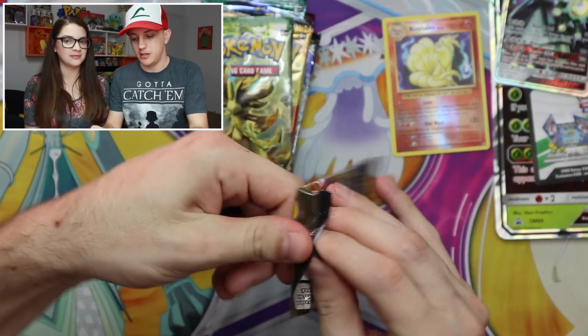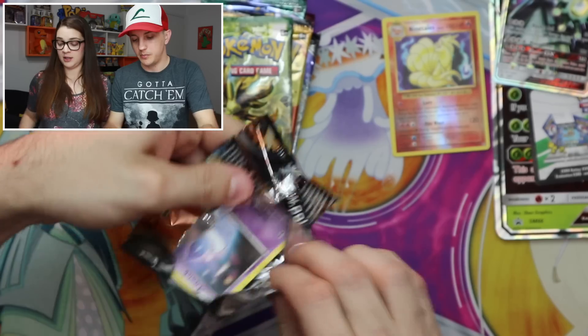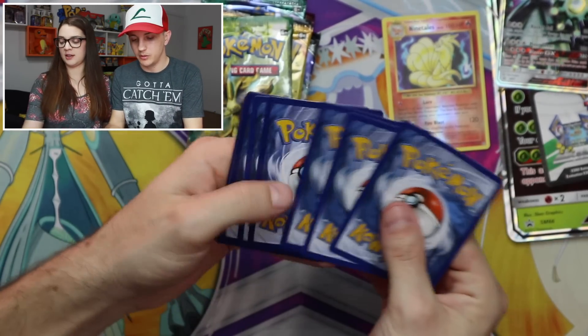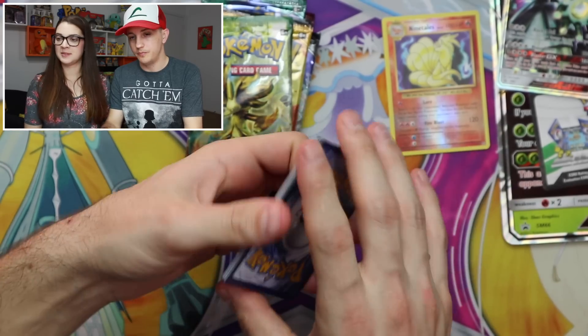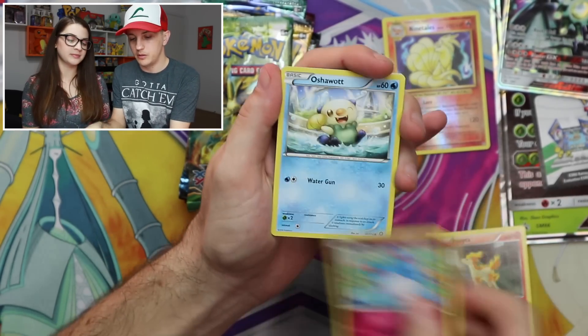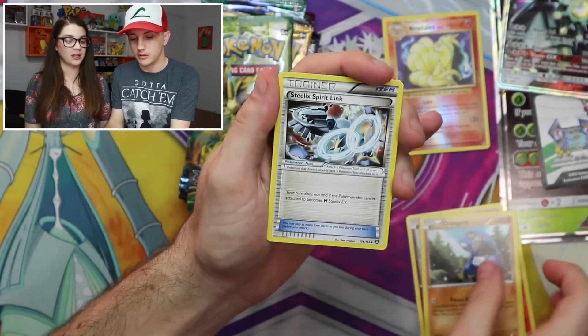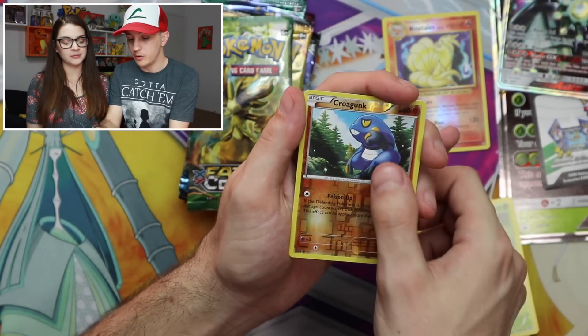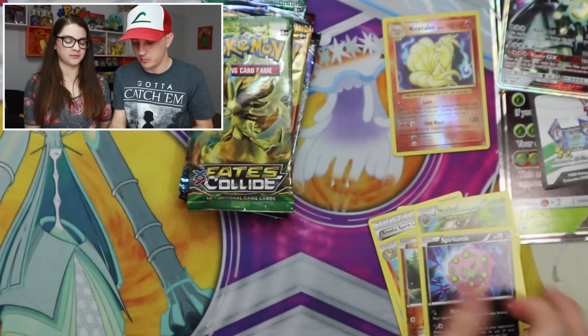On to the next pack — Steam Siege. In this pack we have: Litwick, Ponyta, Marill, Oshawott, Croagunk, Steelix Spearow, Rapidash, Nuzleaf, a Croagunk reverse, and a Spirit Tome.